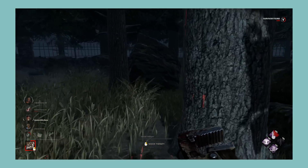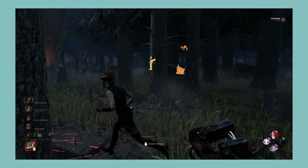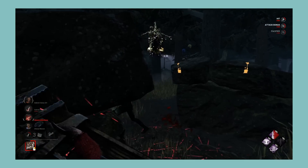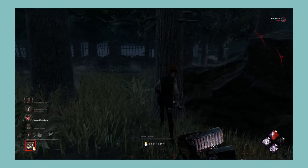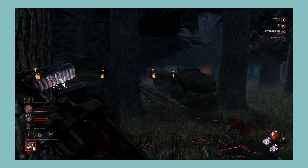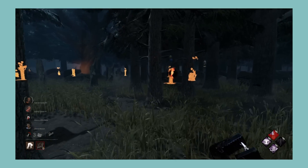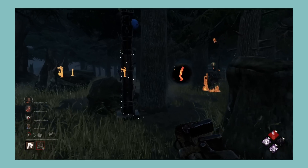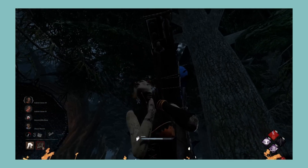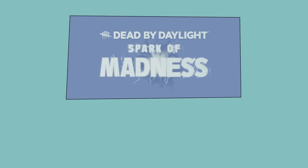Next let's look at A Spark of Madness, which comes with The Doctor and Feng Min. The Doctor's power is just alright — there are some fun tricks you can learn, and going against him isn't terrible, but he's kind of the personification of mid. His perks follow that same theme, nothing too special. Fortunately, the survivor perks are strong: Lithe and Alert are both very well-made perks, and even Technician has its place for helping less experienced survivors. Overall, an average killer with average perks made just above average by survivor perks. I'm giving A Spark of Madness a C.